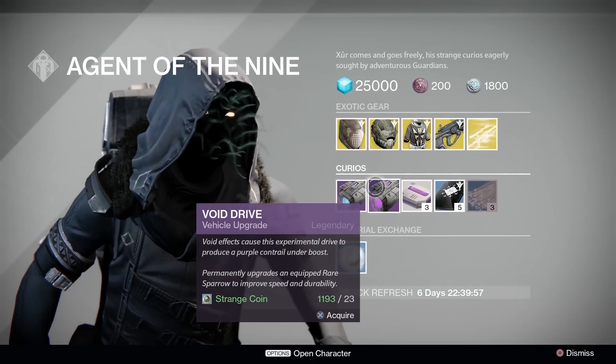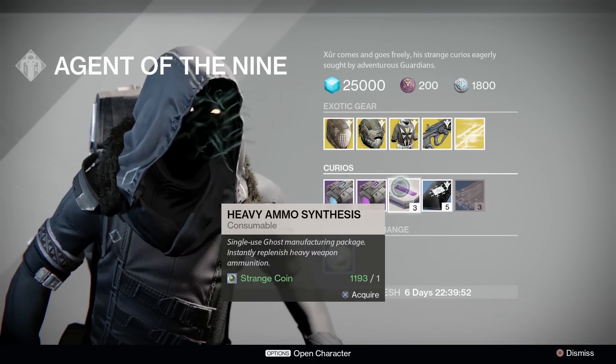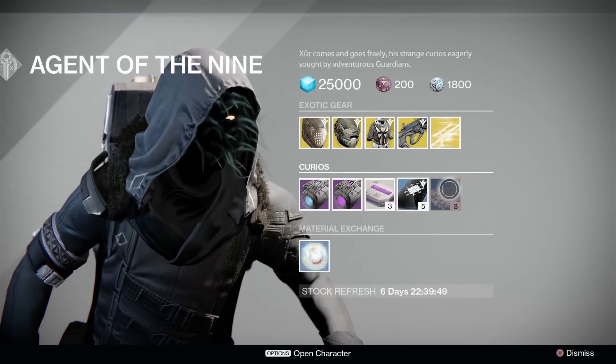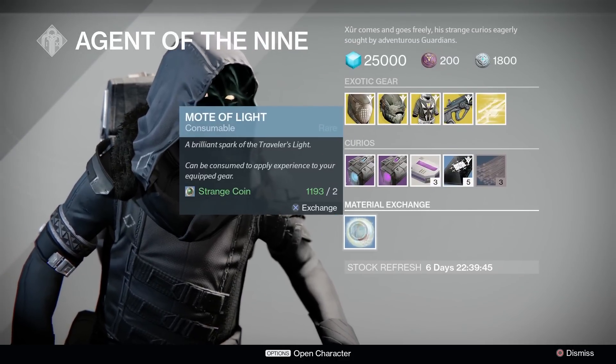Starting at the bottom, we got Plasma Drive and Void Drive for those rare blue quality sparrows. 3 heavy ammo packs for 1 strange coin. 5 three of coins for 7 strange coins. 3 glass needles for the usual, and 1 mode of life for 2 strange coins.